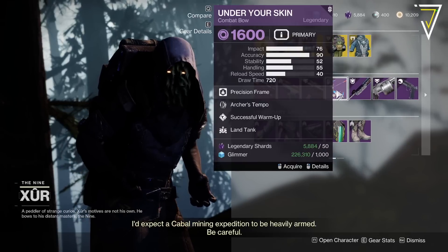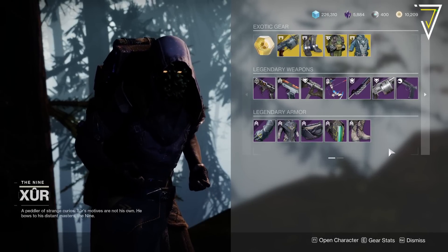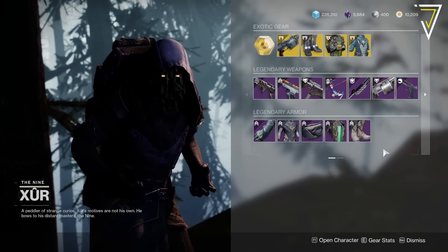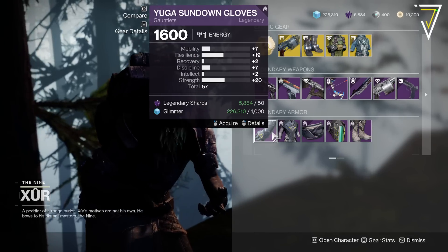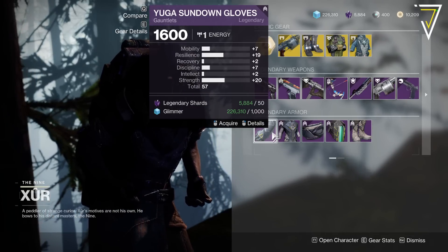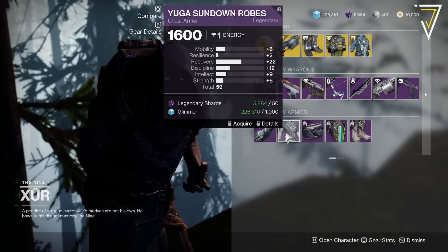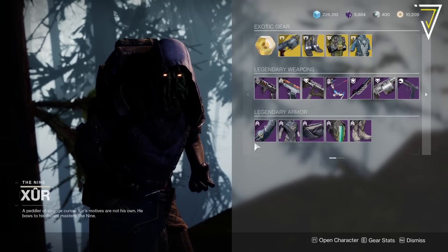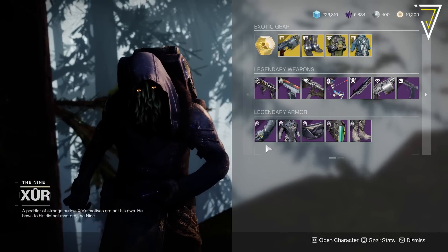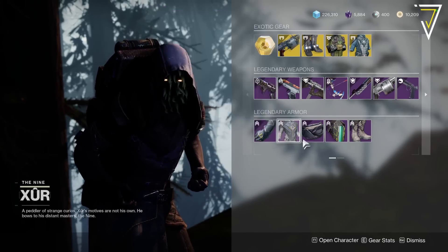A few decent-ish rolls but nothing godly on the legendary weapons. But finally — it's been the longest time — we have the Escalation Protocol armor for all classes. For the Warlock you've got the Yuga Sundown gloves at 57, 59, 60, and 61 — nothing high, but if you missed out on this armor, this is the week we've been waiting for. Make sure to pay a visit on every class and pick up all the sets for the transmog collection.